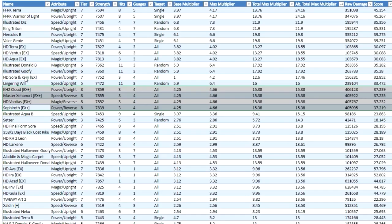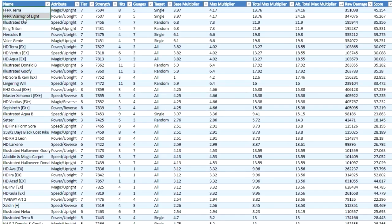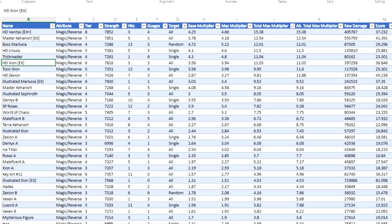Now let's look at the alternative total max multipliers — taking into consideration whether you can meet the multiplier conditions to achieve the max multiplier. If we organize by that, the chunk ends up going down just slightly but not by very much at all. The only metals that go above it are ones like FFRK Terra and Warrior of Light, HD Terra, Vanitas/Ventus/Aqua EX, and Sora and Kairi EX — those rose up because a huge chunk of their value comes from facing single targets.